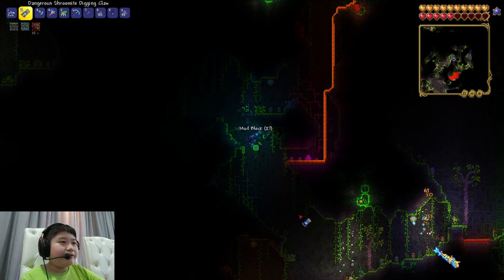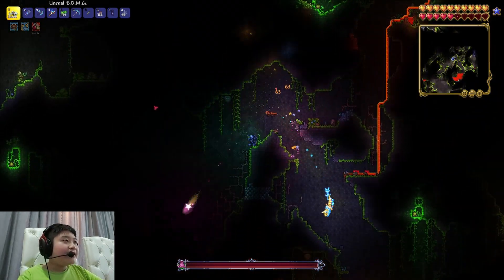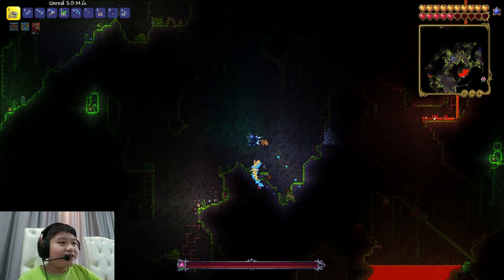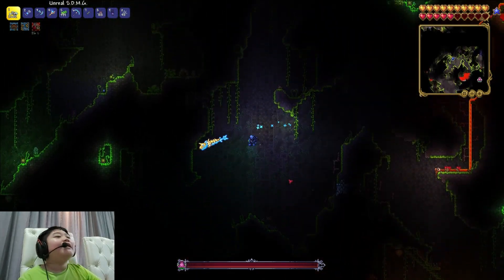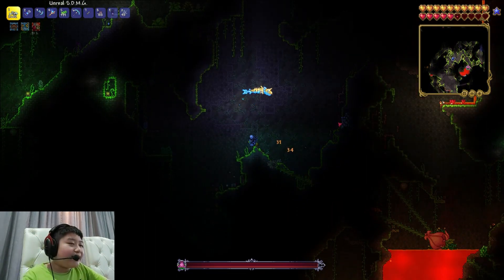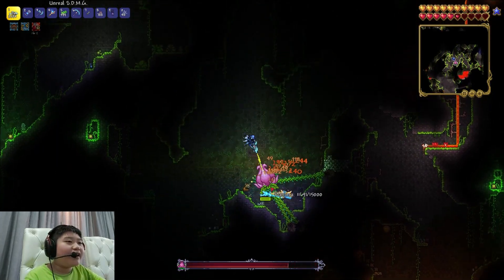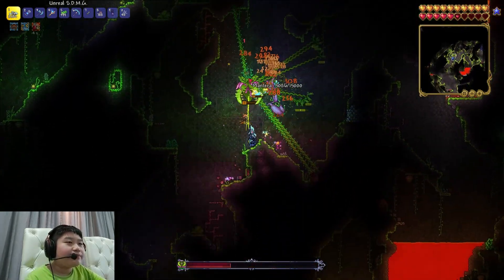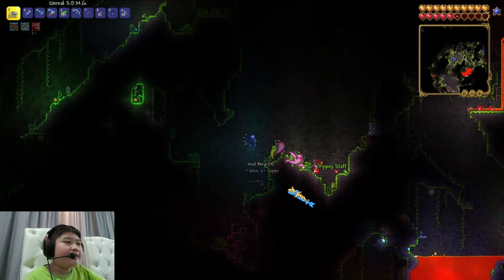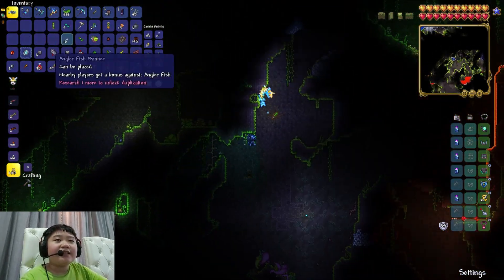Literally five seconds later found another bulb right above — perfect. Plantera, I've killed five thousand of your bulbs and I will keep killing you and your brothers and sisters over and over if you don't give me that Seedler. This is what I hate about Terraria — the RNG sucks. I mean it's mostly my luck, but RNG sucks in general. Got a Pygmy Staff again.